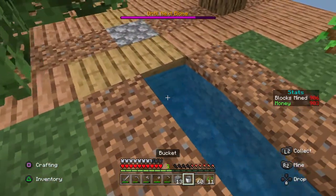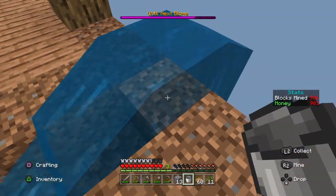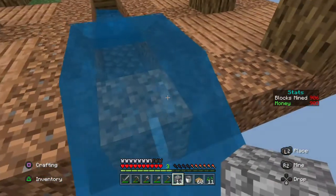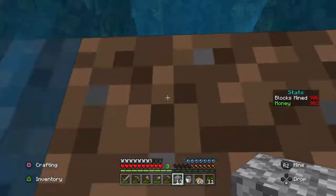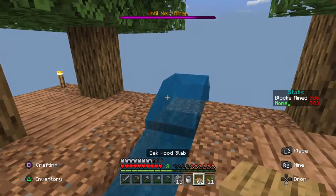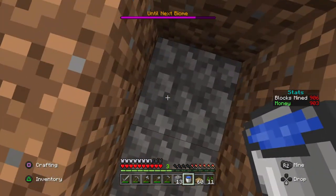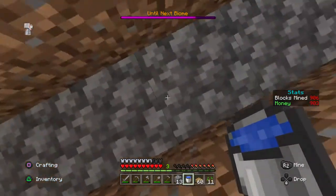You're going to place a water bucket down here with some blocks - I recommend cobblestone. What you're going to do is go on the edge and place it two blocks here. Then take your water back, go in here, mine this block, and then shift and hold L2 to place blocks down here.